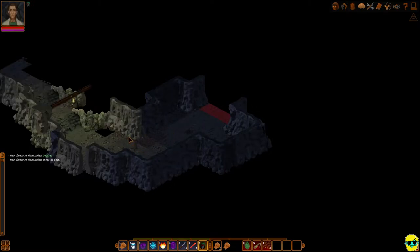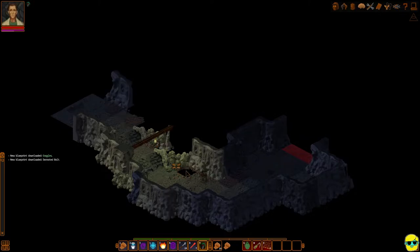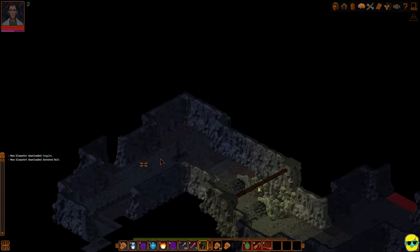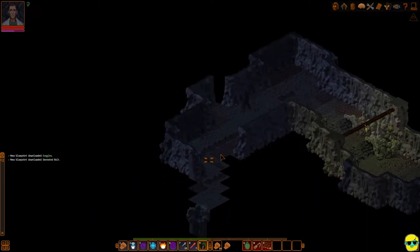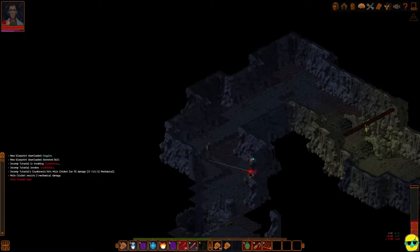We did secure some outposts, and you can see there's a light here. Some of these caves are a little safer than if we went deeper or further away, but we still need to be careful. Now here's some mole crickets. I'm just going to blast this mole cricket — it was extremely easy.